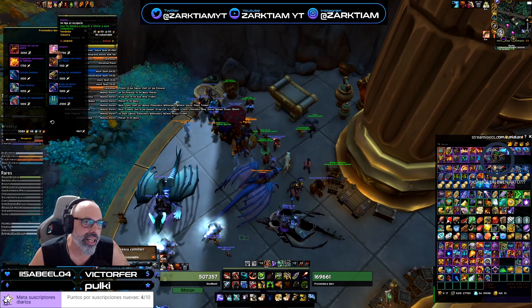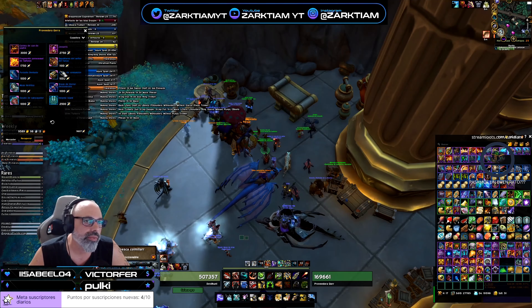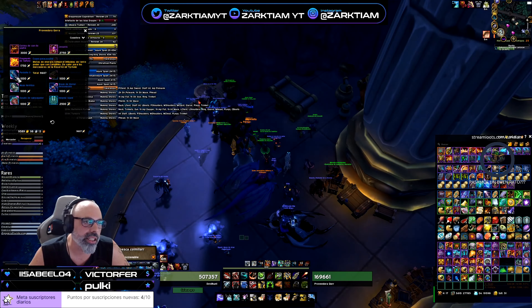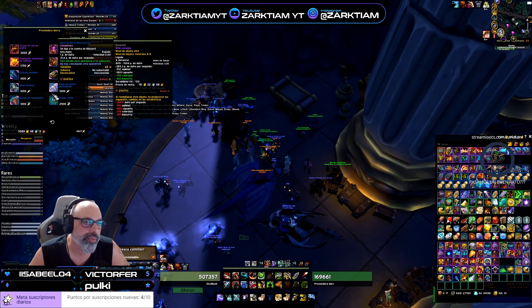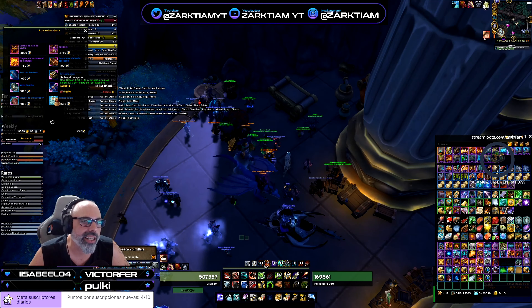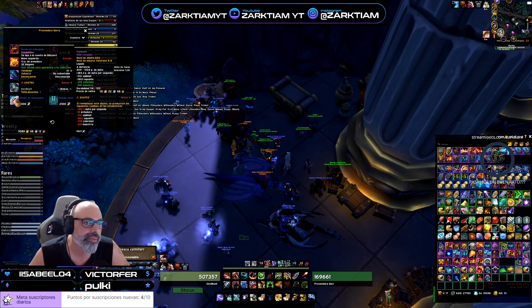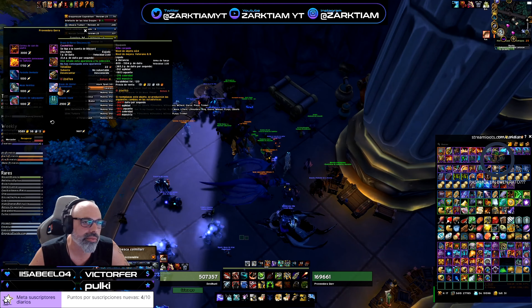We have another pet, a Valorio, and then we have cosmetics. Here in the insignia section, this insignia offers 250 points color Rahani, and we are going to take a look at it.